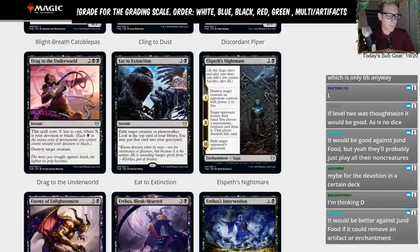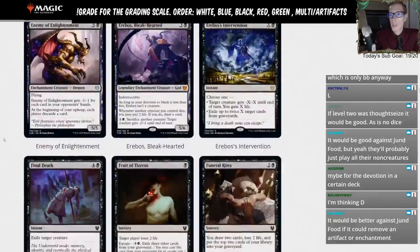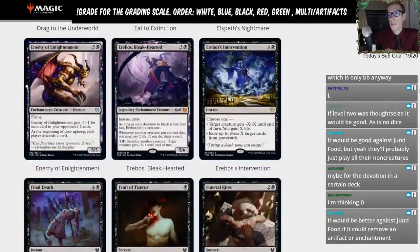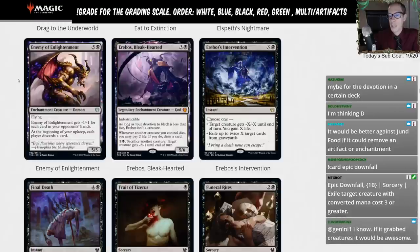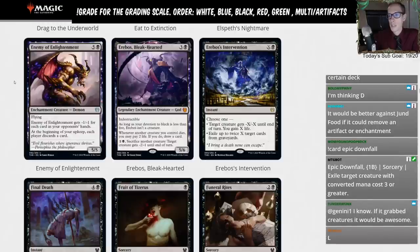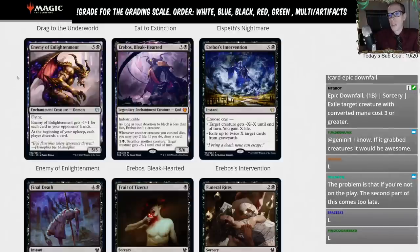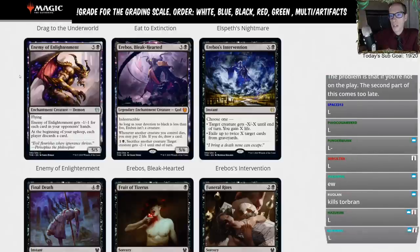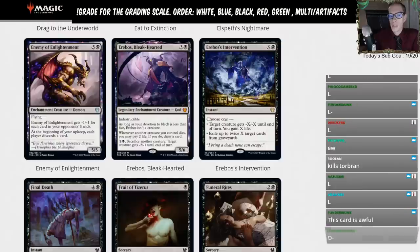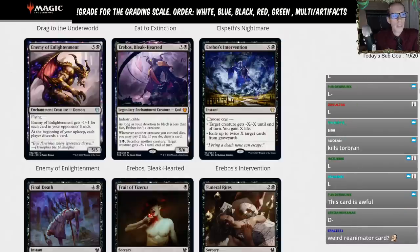Enemy of Enlightenment — five black, 5/5 flyer. Gets minus one slash one for each card in your opponent's hand. At the beginning of your upkeep each player discards a card. Cool card, Demon is a good card type with Kaalia, but I don't think we'll see this see much standard play. I'll give it an L.